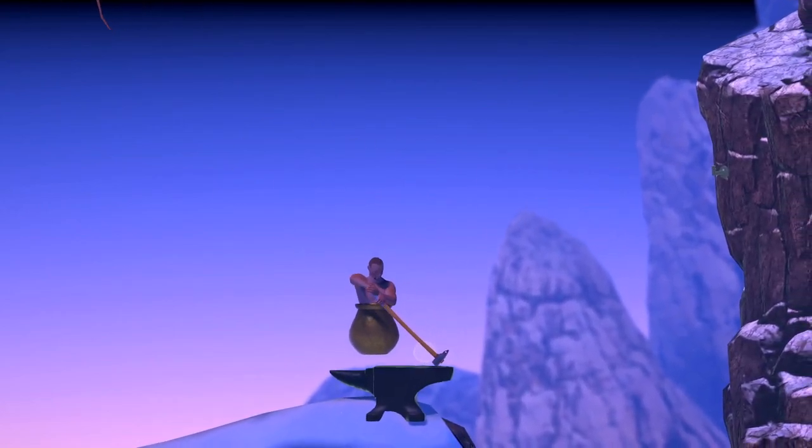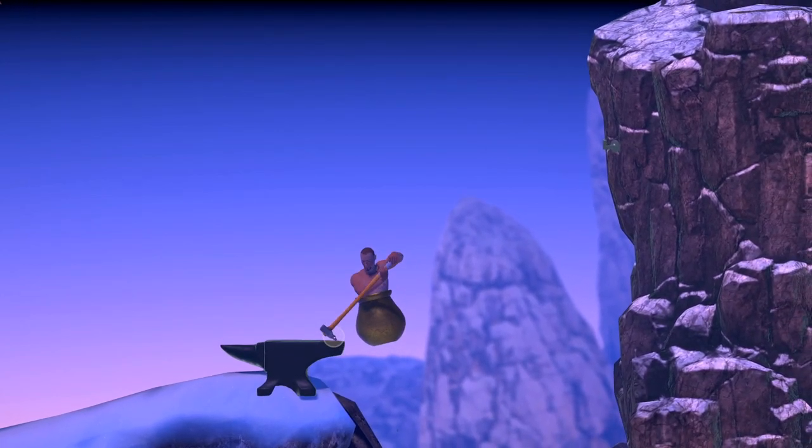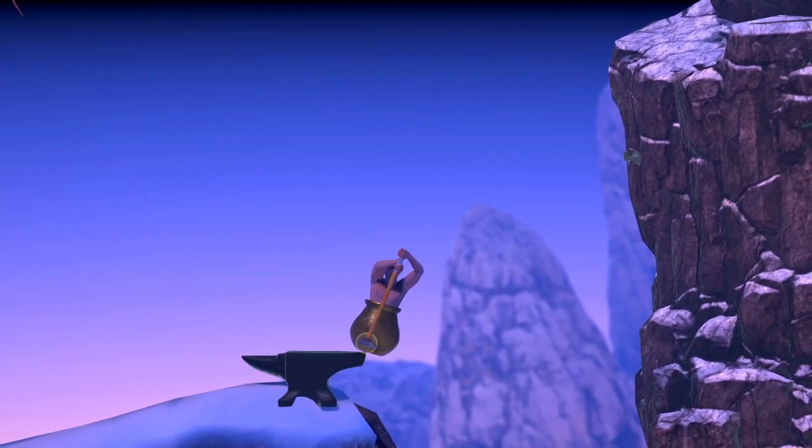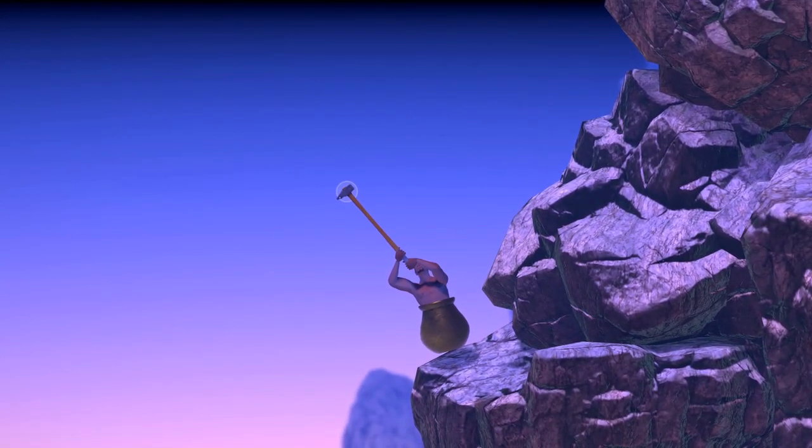Now the anvil jump — a lot of people think this is the hardest jump in the game, and even Bennett Foddy, the creator, sees it as the hardest. For me it's definitely not the hardest, but it's still extremely hard. You get in position with your hammer just on the edge of the anvil. The key is you want to focus more on striking downwards. A lot of people pull down and to the left, which never gives you enough height. You want to go mostly straight down with just a tiny bit to the left — focus on pulling your mouse down more than left, and you'll launch up much higher and can get it almost every time.